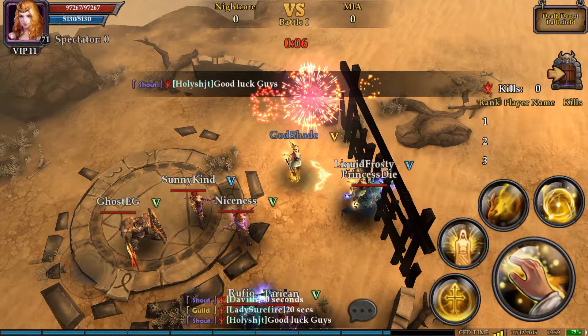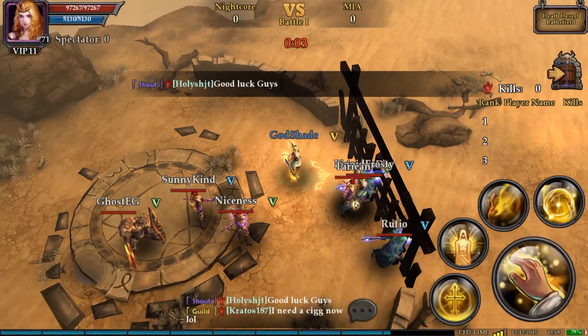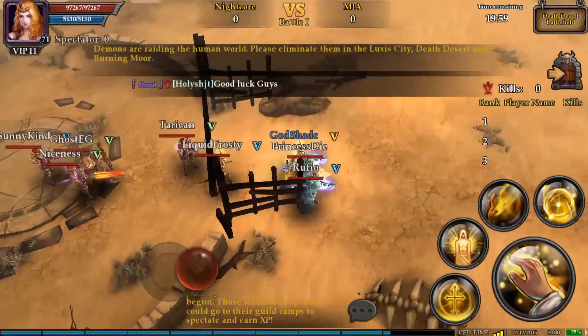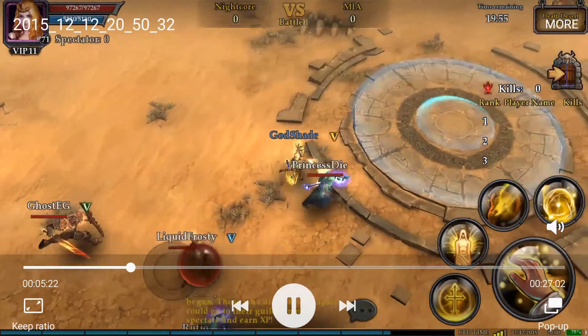Another thing to note: you have the kills on the right hand side of the screen. You do get bonus gifts for actually being in the top three — I'll explain that a little bit further towards the end of the video. So you do want to make sure you're trying for those kills as well. Let's pause it right here. You'll notice a small circle at the bottom of the screen and a larger circle to the right. These are called resources. The smaller circle is called a normal resource.